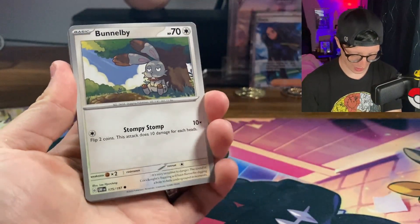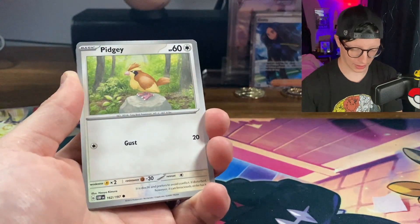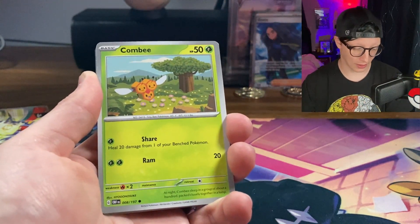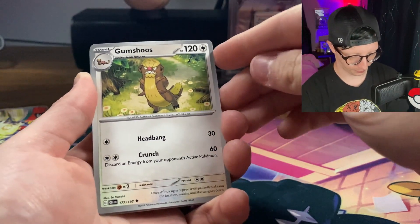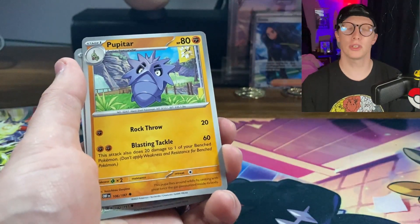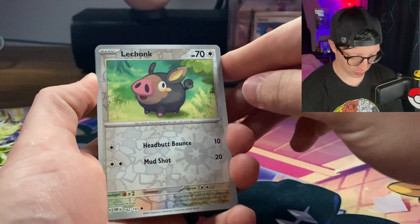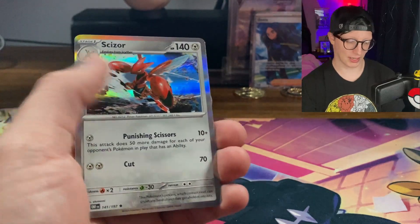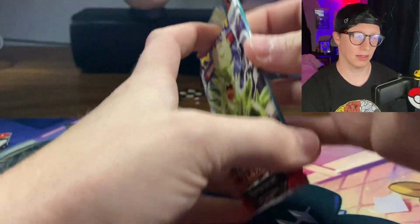Alright, here we've got a Bonsly — we love Bonsly, so cute just chilling in the grass, just relaxing, living its best life. We got those Kanto vibes here with Pidgey — Pokemon 151 comes out very soon, I'm very excited about it, getting to relive all my Kanto dreams. We've got Masquerain, Gumshoos — we love Gumshoos. We've got Pupitar here — we always want to acknowledge our Pupitar. We have Lechonk as our first reverse, Charcadet is our second reverse, and our first holo is a Scizor! I will definitely take that. So far we are halfway through the booster packs — three more packs to go.